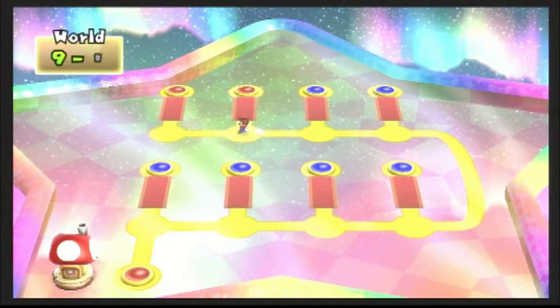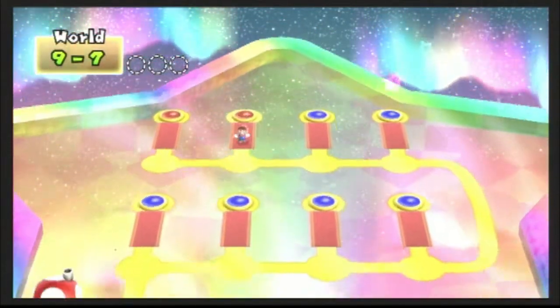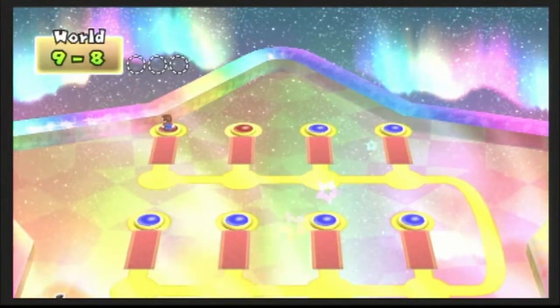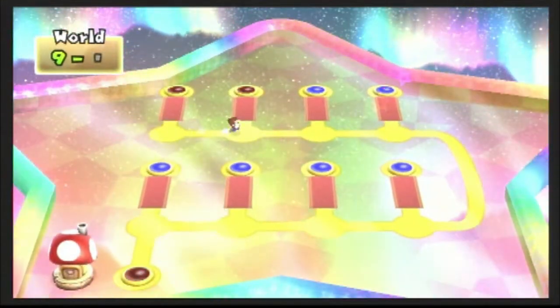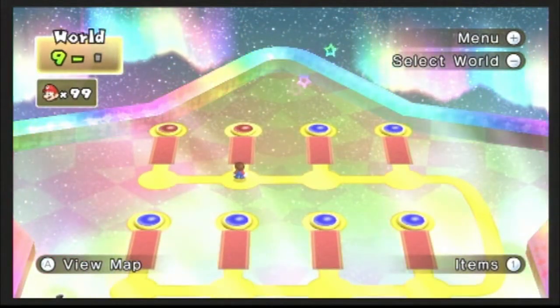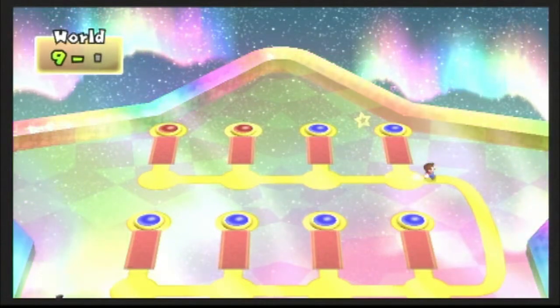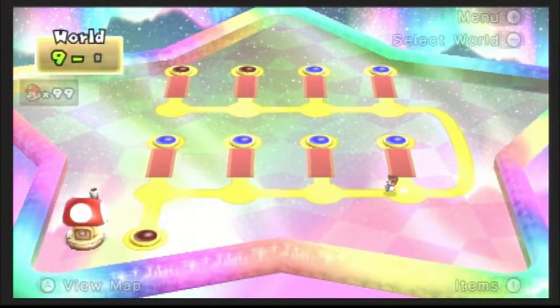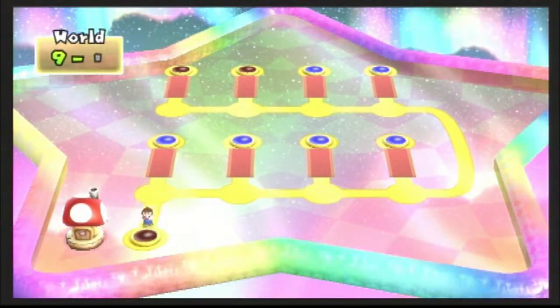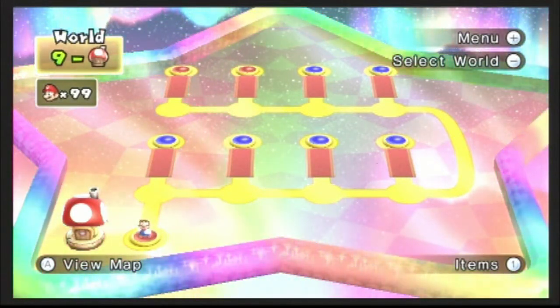But ladies and gentlemen, we have come down to two levels. We have World 9-7 and World 9-8, and these are the only two levels that stand between us and completing the game. However, we're going to take a quick trip to this toad house that we unlocked. Let's see if we can get some power-ups.